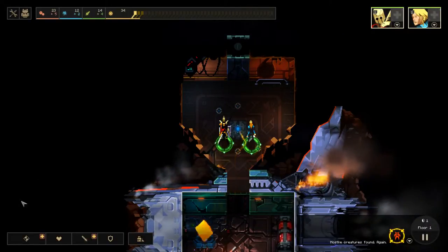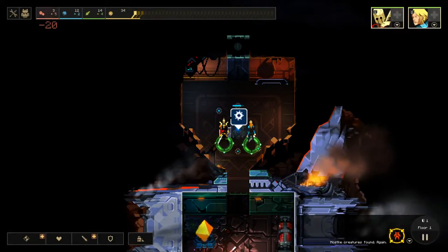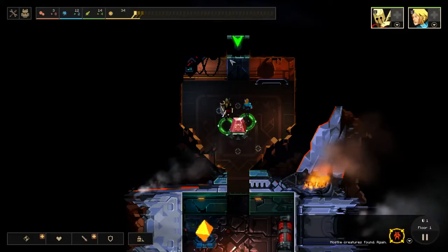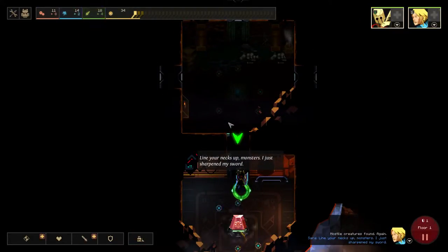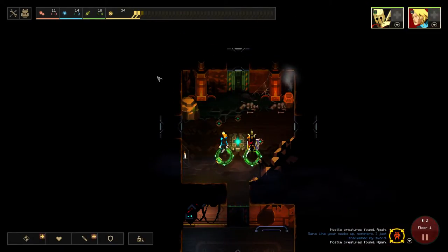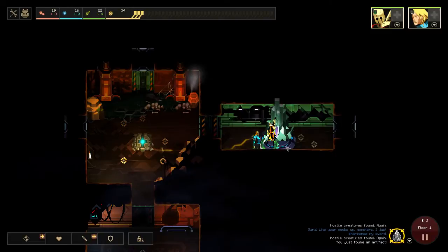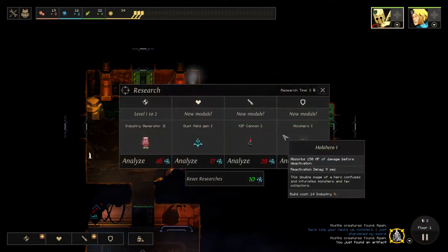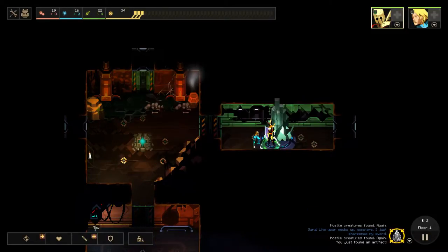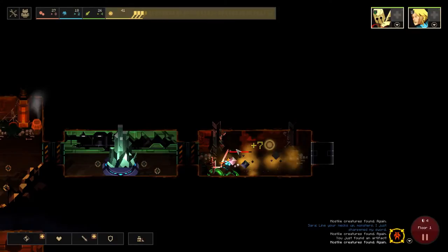Let's continue on. First, let's put down an industry generator. You can only build these big generators in this one spot right here, and any of the smaller ones you can build on these little tiny circles. We don't need any yet so we're just going to save up. Now we actually have a choice to make — I'm going to head off to the right first and light this room up. Nothing I like spawned, so we're going to leave it alone. You can destroy that with this little tool and put something else down, but I don't have enough industry.